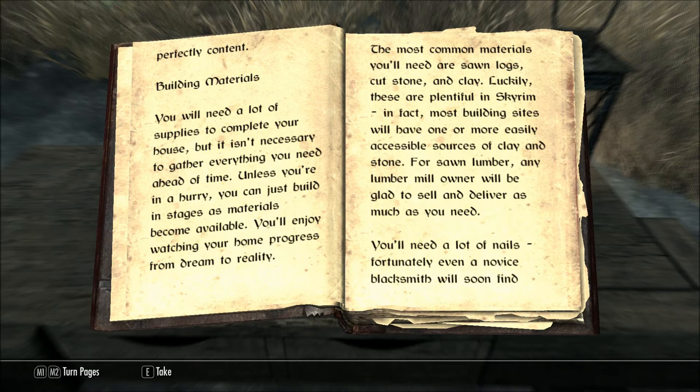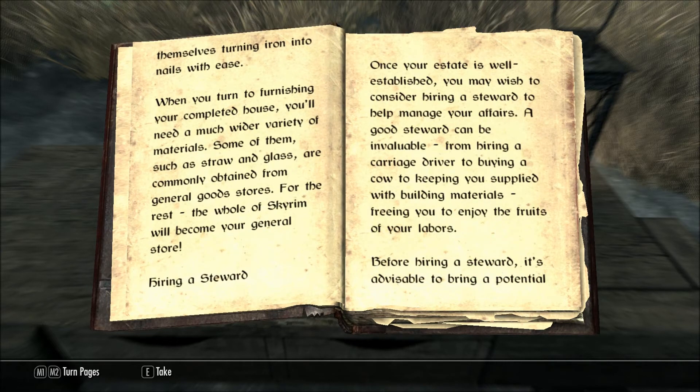You'll need a lot of nails. Fortunately, even a novice blacksmith will soon find themselves turning iron into nails with ease. When you turn to furnishing your completed house, you'll need a much wider variety of materials. Some of them, such as straw and glass, are commonly obtained from general goods stores. For the rest, the whole of Skyrim will become your general store.